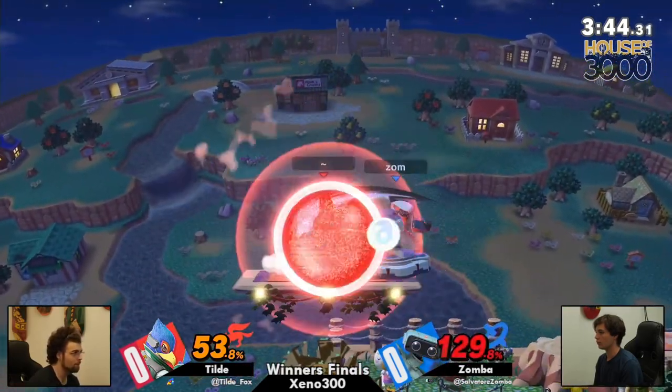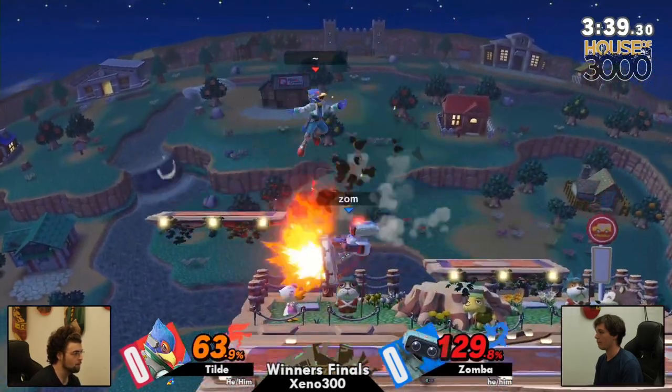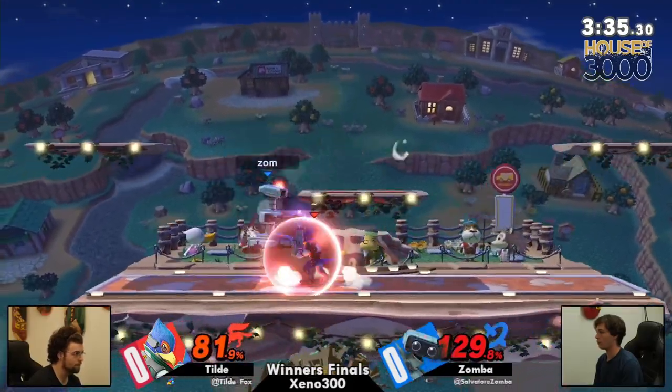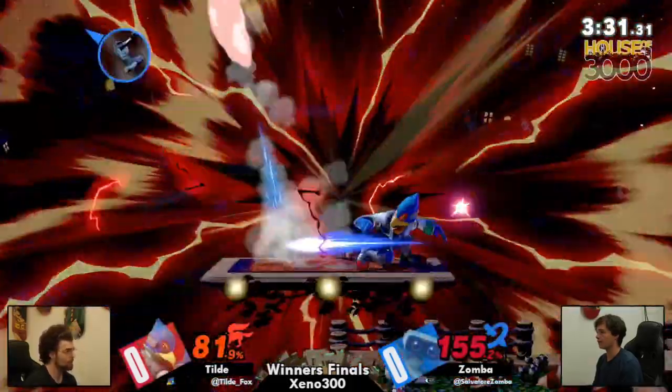Reflection. Up smash — let it rip. But Zamba wasn't confident that his own would kill at the percentage. Just wasn't confident in the up tilt either. Yeah, and was in set play right there, but just got called out by Tilde.